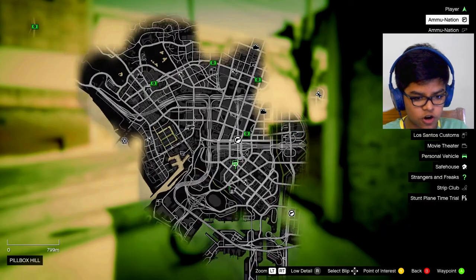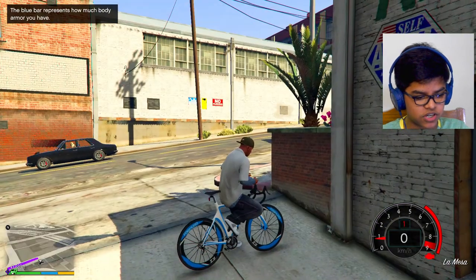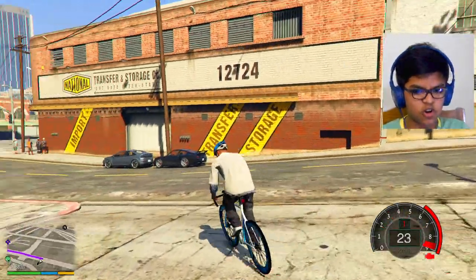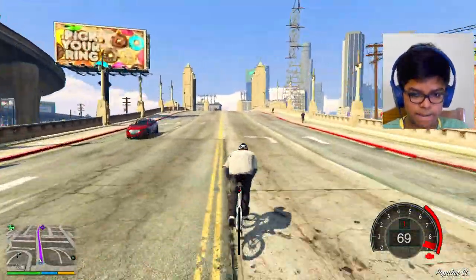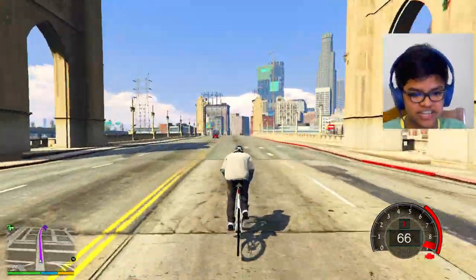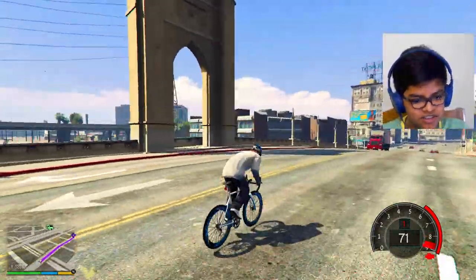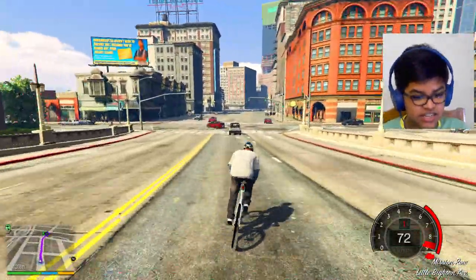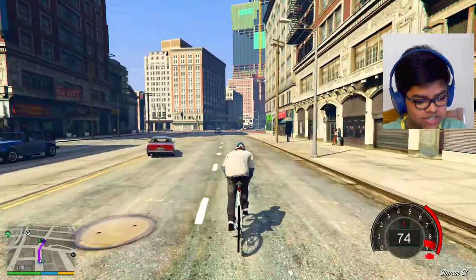Now we are gonna rob this bank right here — just gonna pinpoint the location. I thought we would take this cycle to Los Santos Customs to get it upgraded, but Los Santos Customs can't even modify this thing. By the way, this is a racing tricycle of some kind — that's why it goes this fast.